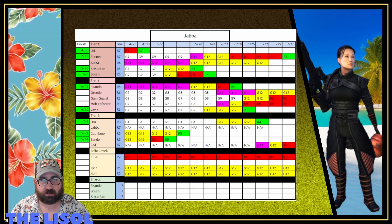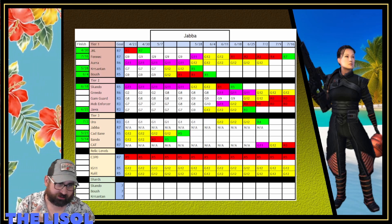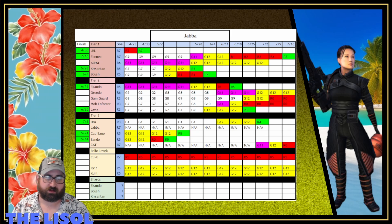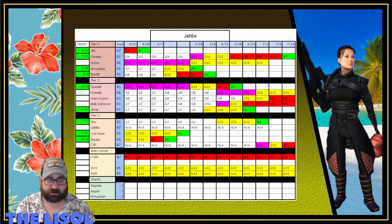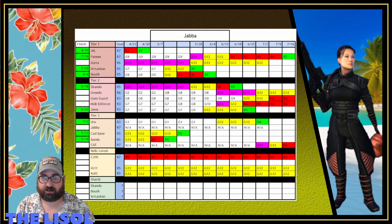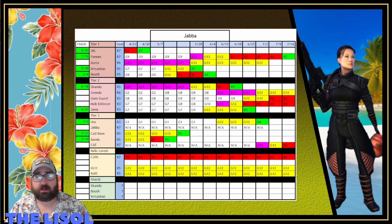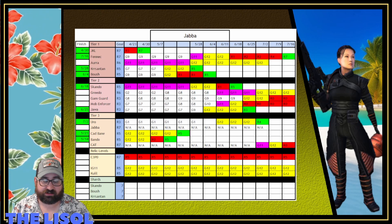I put together this spreadsheet here — five characters per tier, three tiers in total, with a couple of extra ones. The spreadsheet was for Jabba, my executor pilots, and I'm putting together a super scoundrels team with Bam, Cap Dash, IG-11, and Quill for PvE purposes. That's why there's a little extra in there with Quill and IG-11.